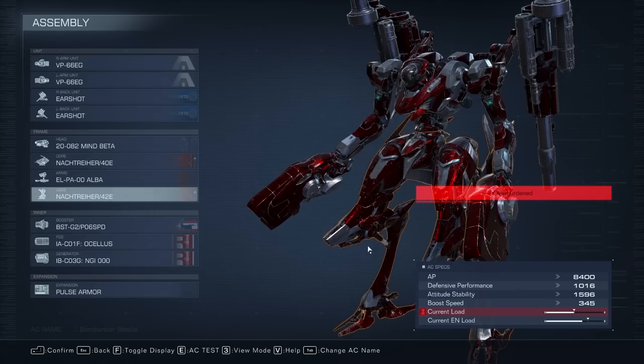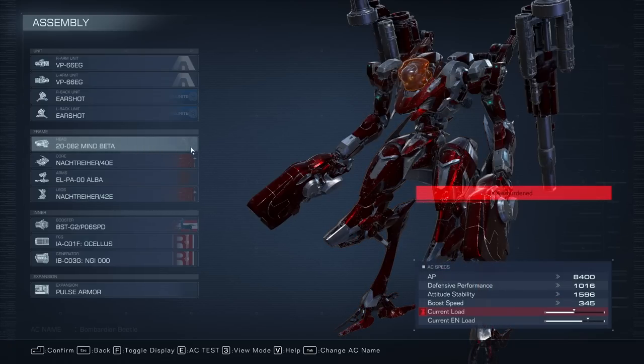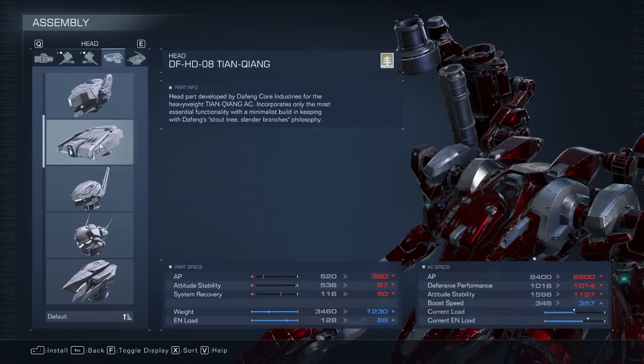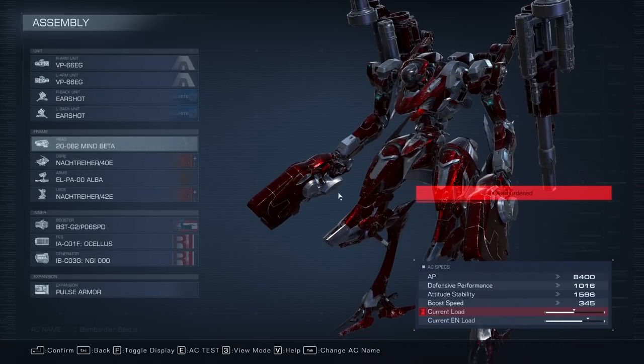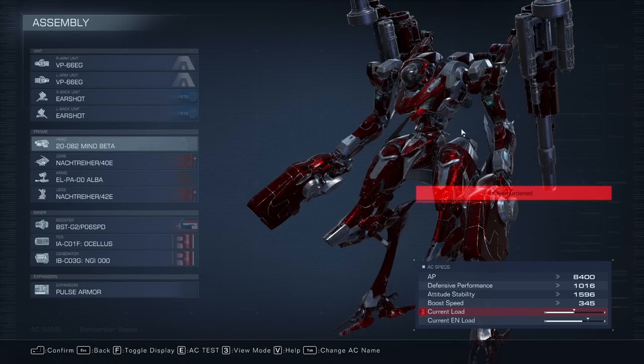And by the way, you are seeing it right — we are running the build overburdened by about 1500 weight. The only practical way around this without radically changing the build is to use the Tiang Kuang head. We're not going to do that because it ruins the stability; this head is just really, really bad. We have the Weight Control OS chip installed so we can actually sortie while overweight, and we're barely overweight so it's not going to affect our speed very much. You can download the Bombardier Beetle using this code — it'll be in the description for easy access. Without further ado, let's get into some PvP.